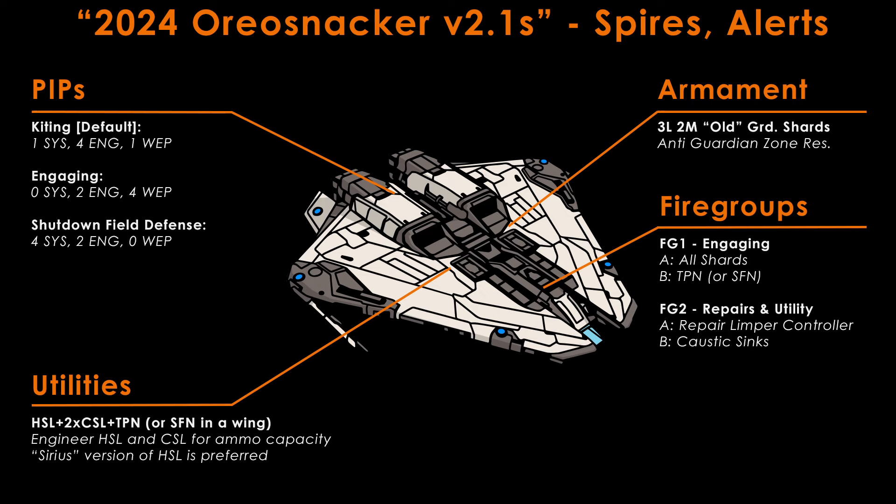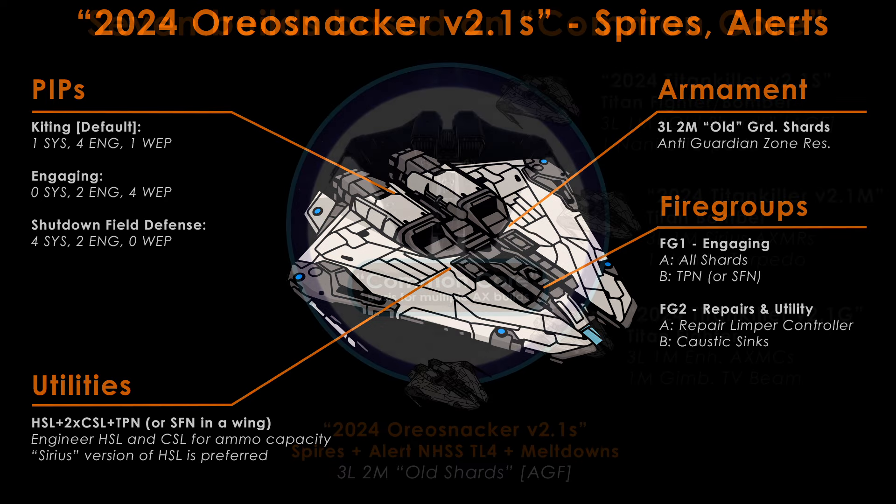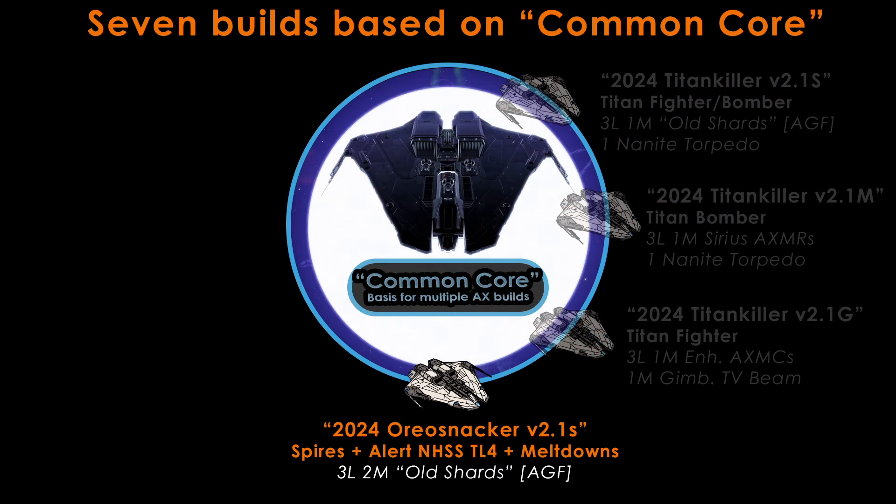The fire groups on this build are incredibly simple. One: all shards on one trigger, Thargoid pulse neutraliser on second trigger. Two: repairs on first trigger, all caustic sinks on second trigger. This build uses the standard 1-4-1 pip configuration when kiting and 0-2-4 when engaging. If fighting at spires, you may also want to keep 4-2-0 handy to extend the duration of your Thargoid pulse neutraliser, which you will need very often, and recharge once spent.